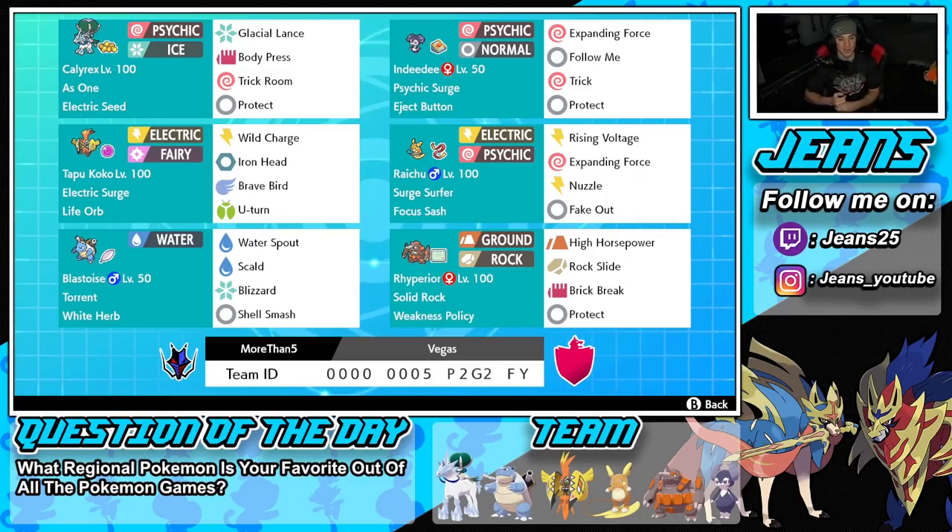The final Pokemon on the squad is Rhyperior — another great Trick Room attacker just like Ice Rider Calyrex. We've got Solid Rock ability, Weakness Policy as the item, and a great moveset of High Horsepower, Rock Slide, Break Screens, and Protect. Guys, if you want to try out the team for yourself, the rental code is at the bottom of the screen. Let's hop onto that ranked doubles ladder!